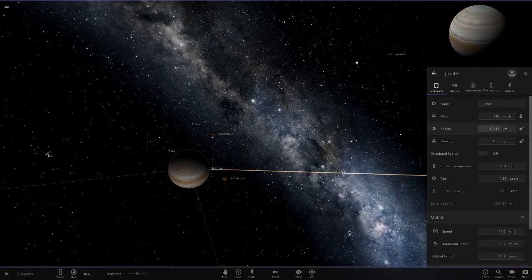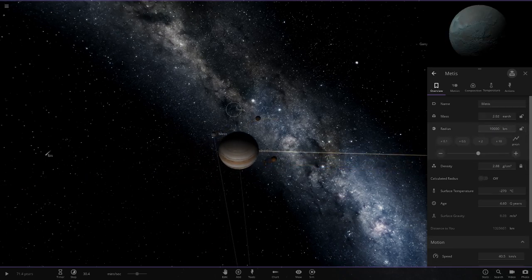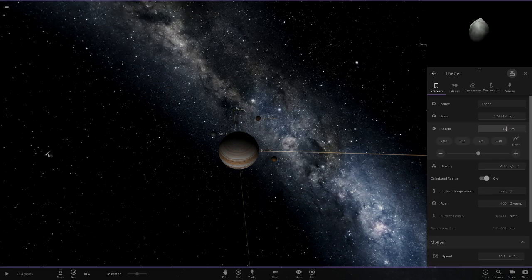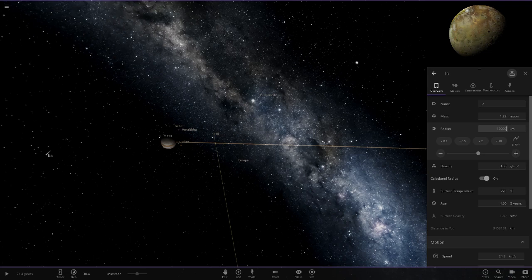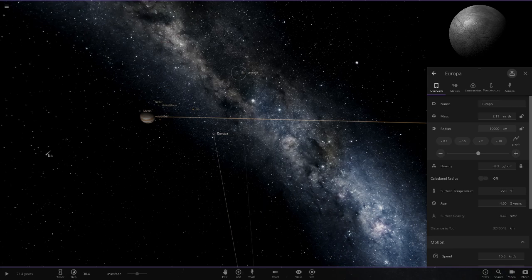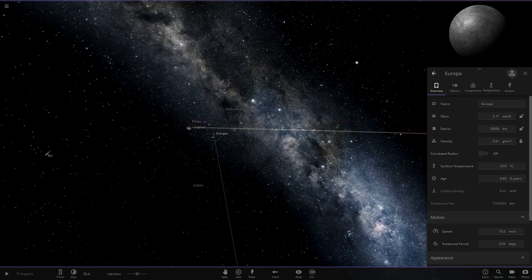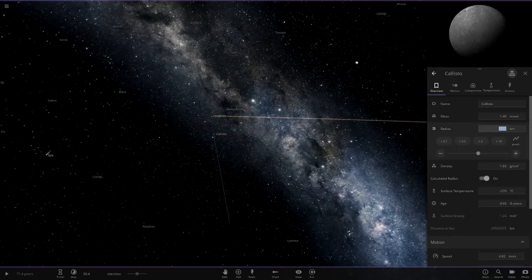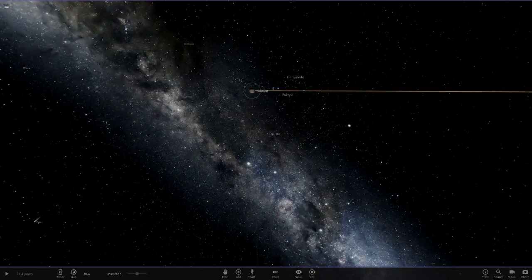We're going to get this set up. If we pause it and add the moons, we're doing it to the most inner moons - not all the stuff out here, just up to Callisto. These small insignificant moons are now going to be quite a big deal because at 10,000km radius they're already bigger than Earth, and they're that close to Jupiter. All the inner moons are now at 10,000.